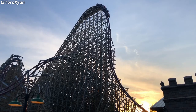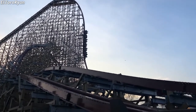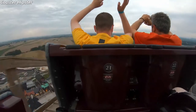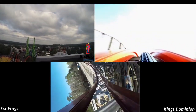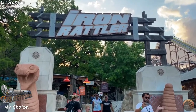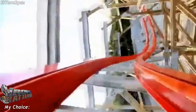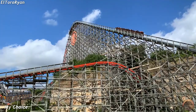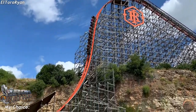Hybrids — the RMC category. I debated three options: Wicked Cyclone, a mid-sized RMC; Twisted Timbers, another mid-sized RMC; and Iron Rattler, the ride I chose. I chose Iron Rattler for its drop and its interaction with the landscape. The elements on top of the quarry wall seem like some of the most unique elements on any RMC coaster, and the first drop seems like one of the best first drops in roller coaster history. You can't go wrong with Iron Rattler.